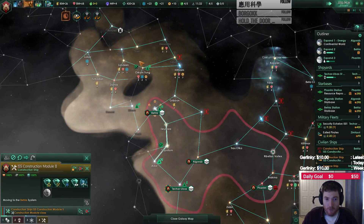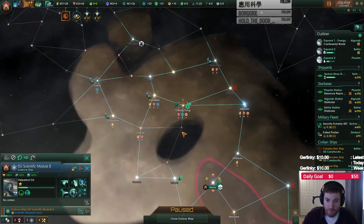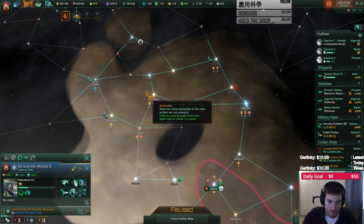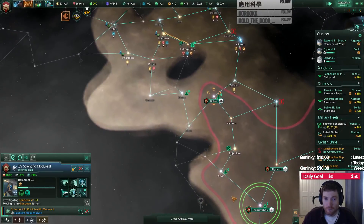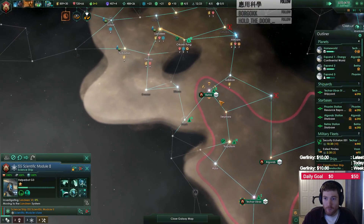Another artifact — cool. What's my science ship doing right now? Nothing. What's the strength of these? Pretty strong relative to us. Let's go get this stuff. Construction complete.